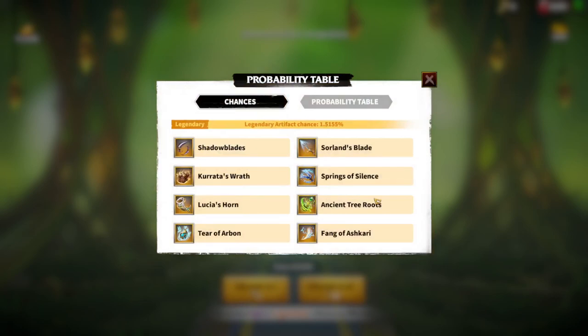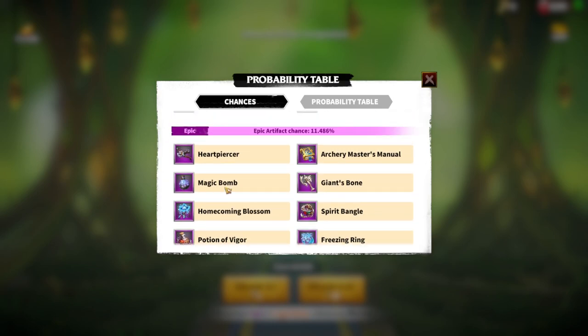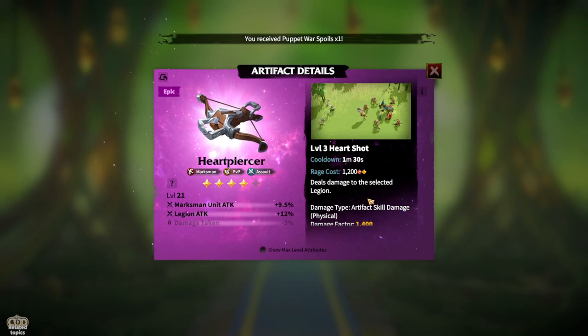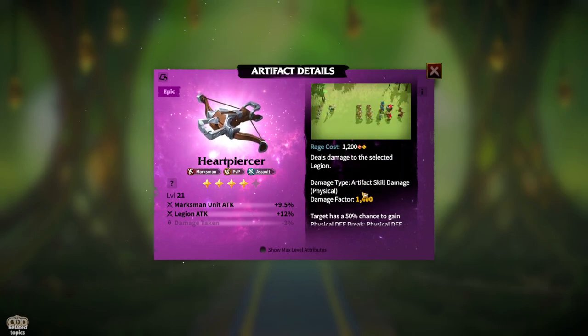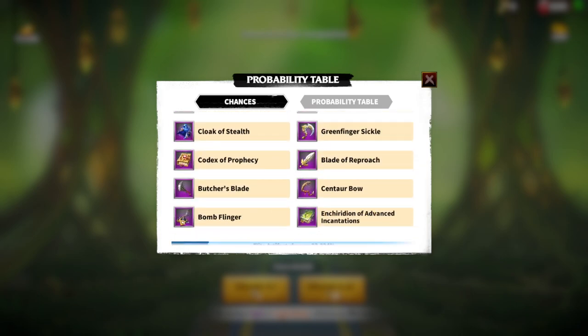Now we understand which artifact is best for free-to-play — overall gathering. Let's go troop by troop. Regarding marksman, since my main legion is marksman, for the epic tier Heartpiercer is the main choice because it gives you attack speed for the legion and marksman. Also, the skill on Heartpiercer is defense break, which is pretty good.